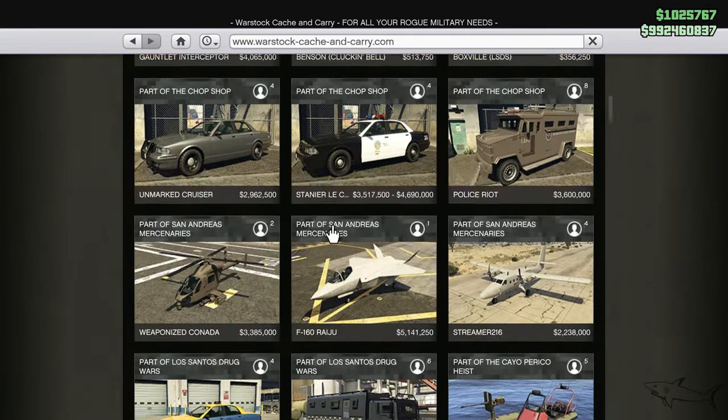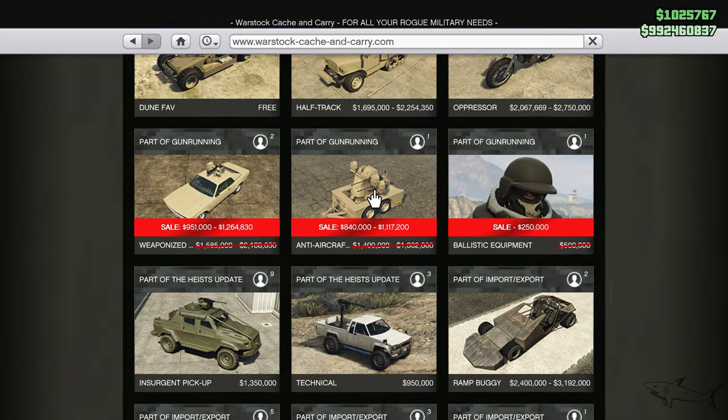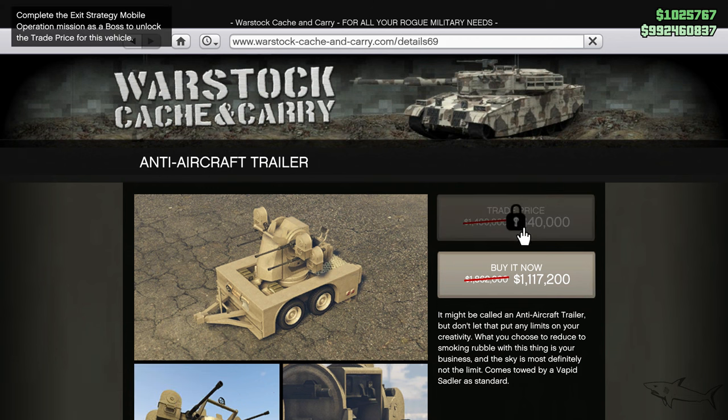Let's go to Warstock Catch and Carry — the anti-aircraft trailer. This trailer is on sale this week. You can get it at the trade price of 840K if you complete the Exit Strategy mobile operation mission as a boss, or you can get it for 1.1 million, down from almost 1.9 million — quite a good discount.